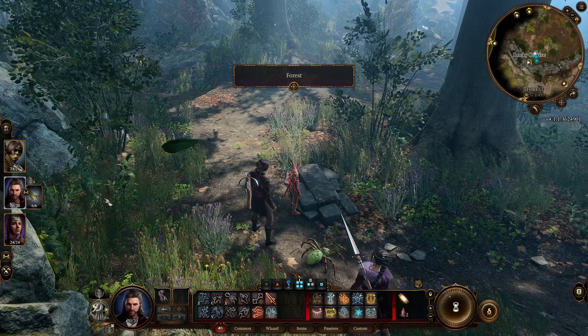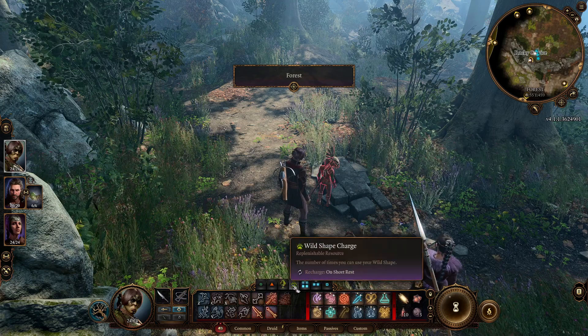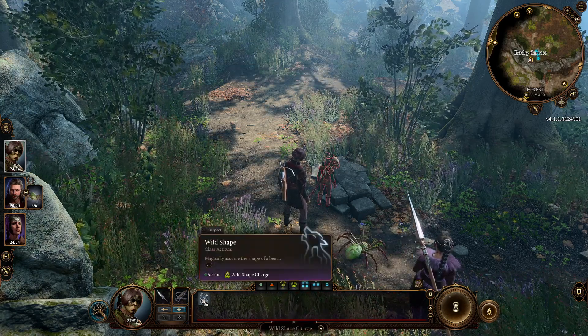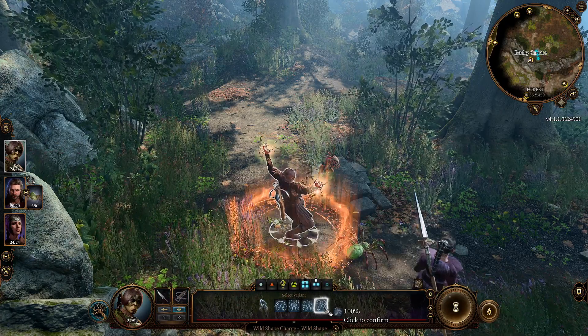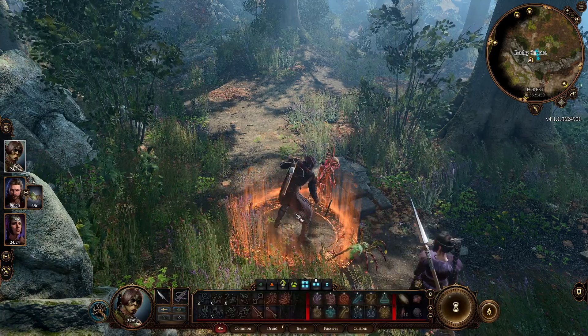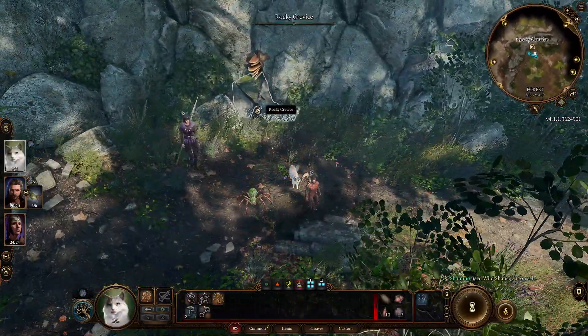Another thing that you can do — and that's for the druid — so you can go to the druid, you can go to Wild Shape, and then you take Wild Shape as a cat. I'm not sure, probably a spider will work too, but I'm going to do it with a cat. So you transform into a cat, you click on this, and that's how you can enter it.